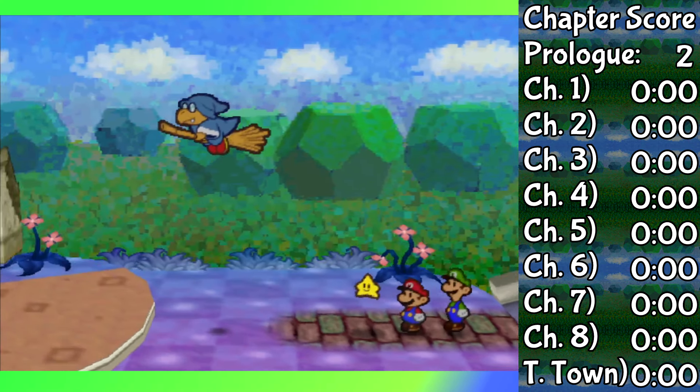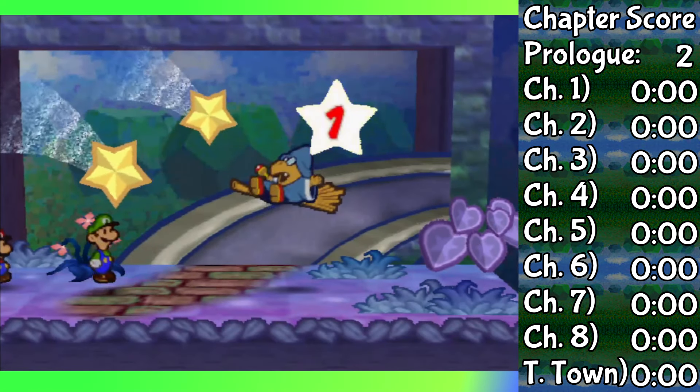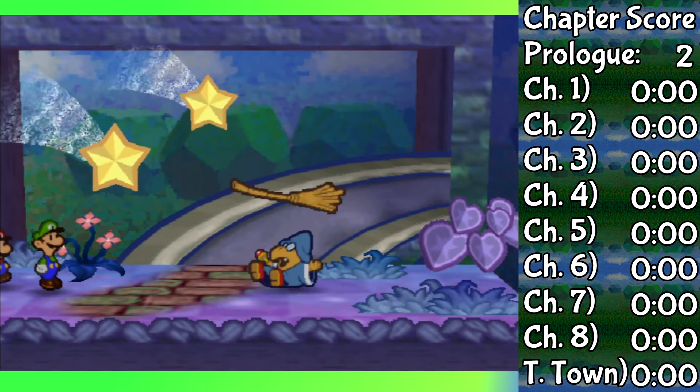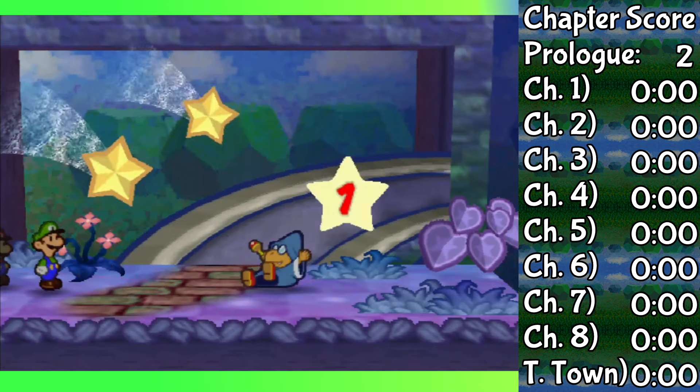Before Chapter 1, there's a Magikoopa that we must defeat. Though this is not a tough fight. Mario already has plenty of HP, and it takes four jumps minimum if you get the action command every single time. Which I do, and that's that.